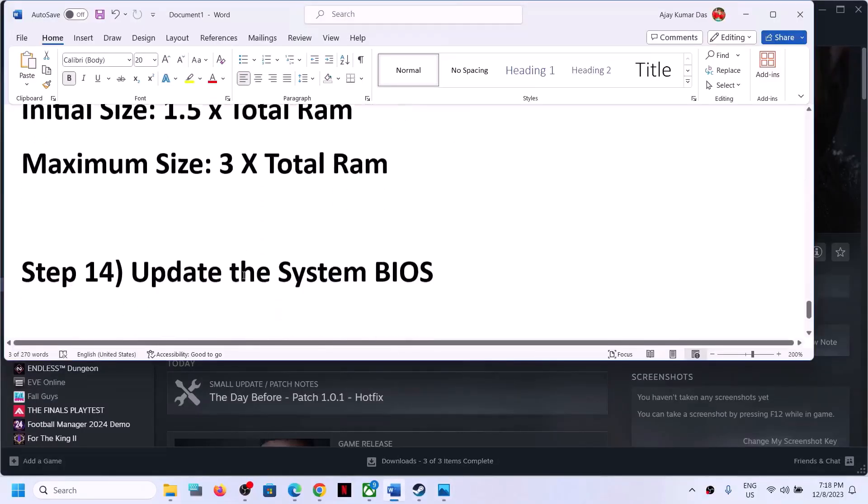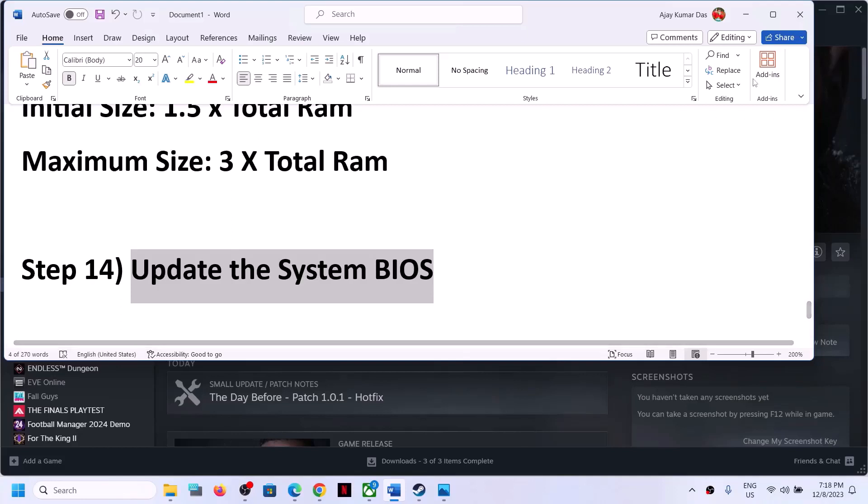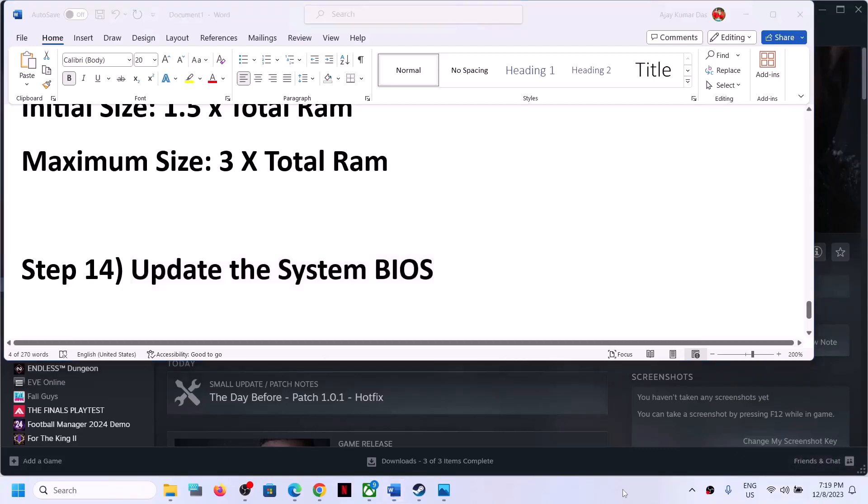Now the next step is to update the system BIOS. Go to your system manufacturer's website — Dell, Lenovo, HP, etc. — select your model number, and find the latest BIOS update available. For laptops, make sure the battery is above 10% and the AC adapter is connected before updating. During the BIOS update, your system will restart — do not unplug the power cable. After the BIOS update, log into the computer and launch the game.